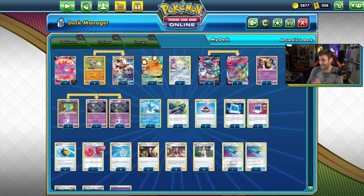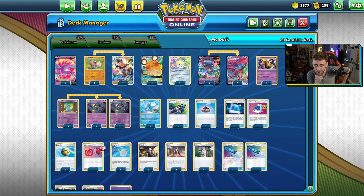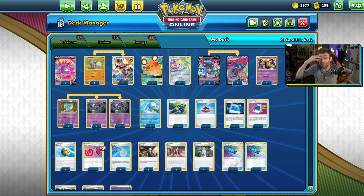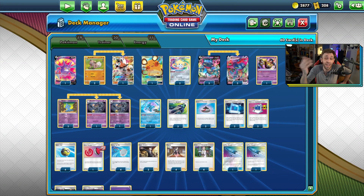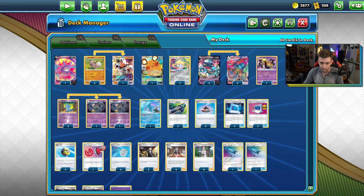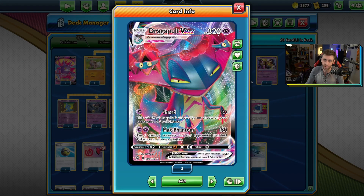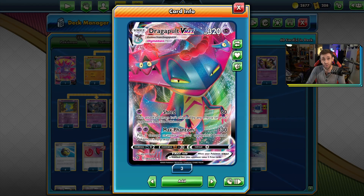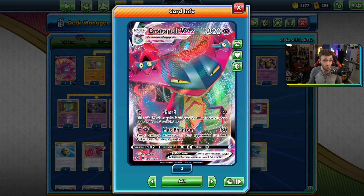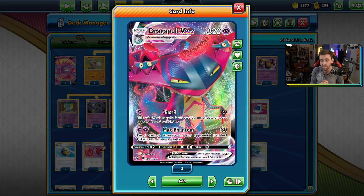This deck profile will be somewhat familiar if you're a Dragapult player, though there might be some cards that make you go 'wait, this doesn't look like standard Dragapult.' The main crux is your main attacker, Dragapult VMax. For one energy, Shred does 60 and ignores all effects — useful in matchups against Decidueye, Altaria, or Amazing Rare Zamazenta. The main attack, Max Phantom, does 130 and lets you place five damage counters on your opponent's bench in any way you like, building up damage around the board to steal extra prizes.